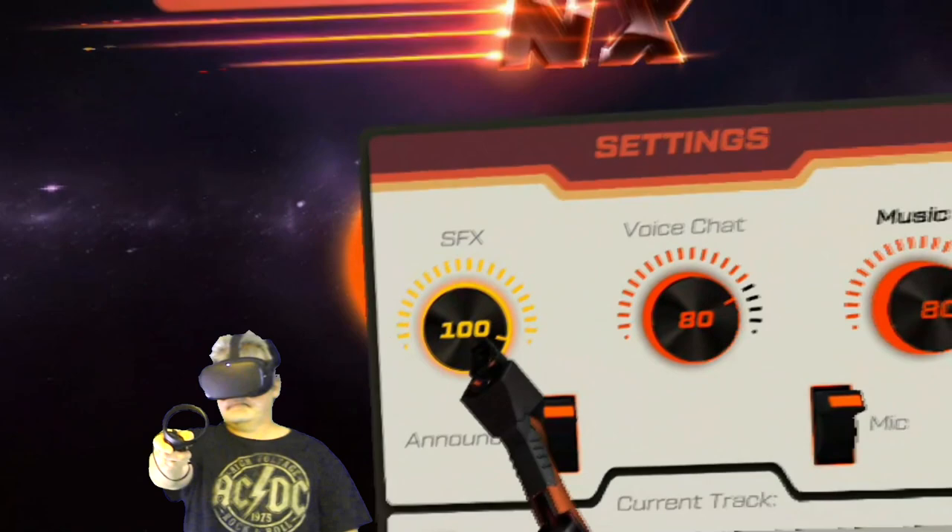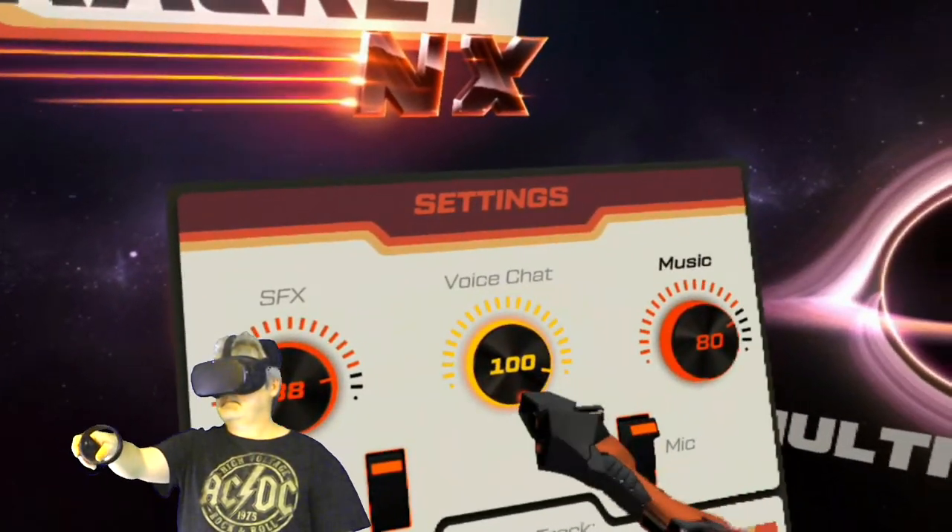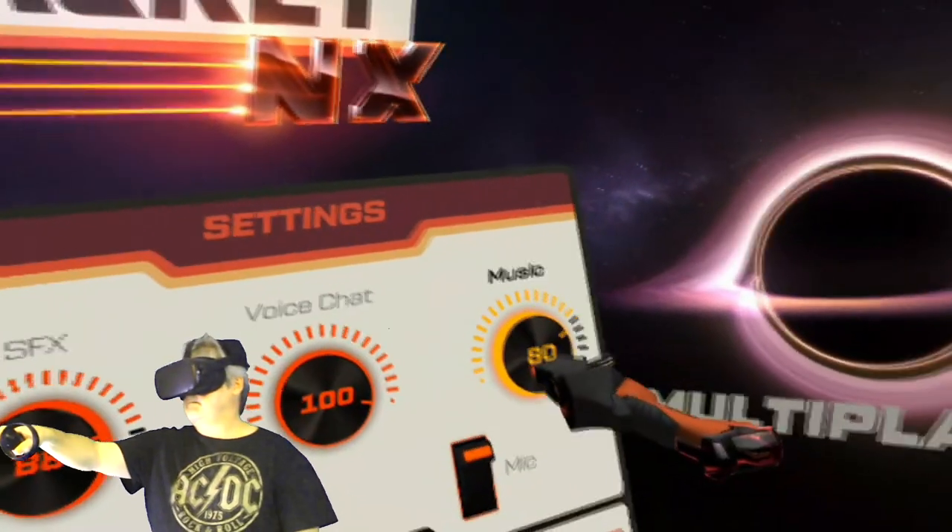Pull-tap the settings. You can adjust the audio levels for the sound effects, the voice chat — I'm going to crank it up — and the music, you can adjust that too.